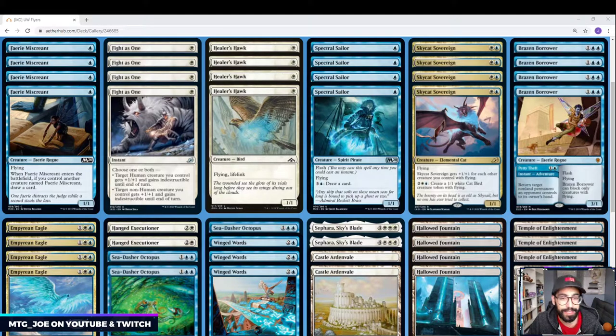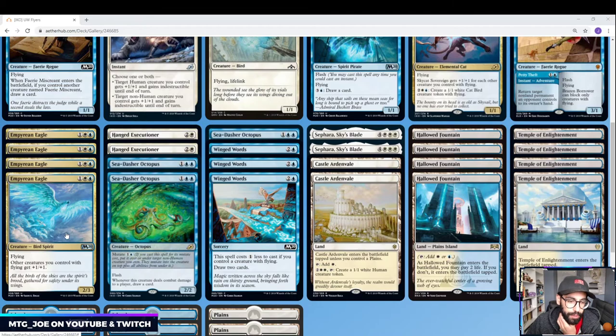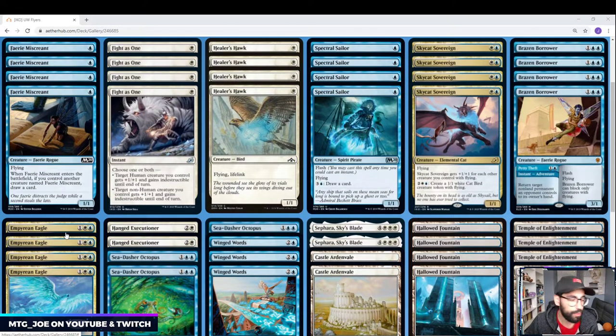So this one here is a blue-white Flyers deck. Kind of playing with the theme — we saw a bit of that early when M20 came out with Imperion Eagle being spoiled. Basically what we're trying to do is play a bunch of cheap Flyers, get the Anthem, get Sephara out, and then protect our creatures in a kind of tempo-y shell.